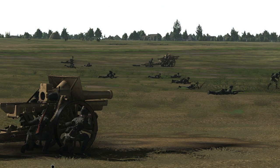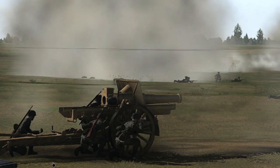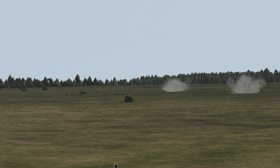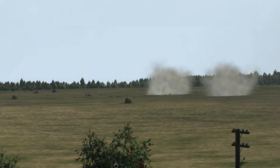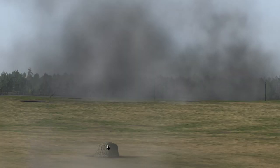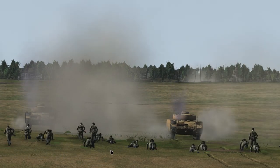The number one rule when assaulting a village, especially with tanks, is to send infantry in first. What you're seeing here is our artillery providing cover fire for our teams so both our tanks and our platoons can assault the village under cover. During this next phase of the assault, we have our infantry following our tanks to provide cover as they cross this wide open field. We do have artillery bombarding the village, but our infantry still needs to make it to the edge of the village.